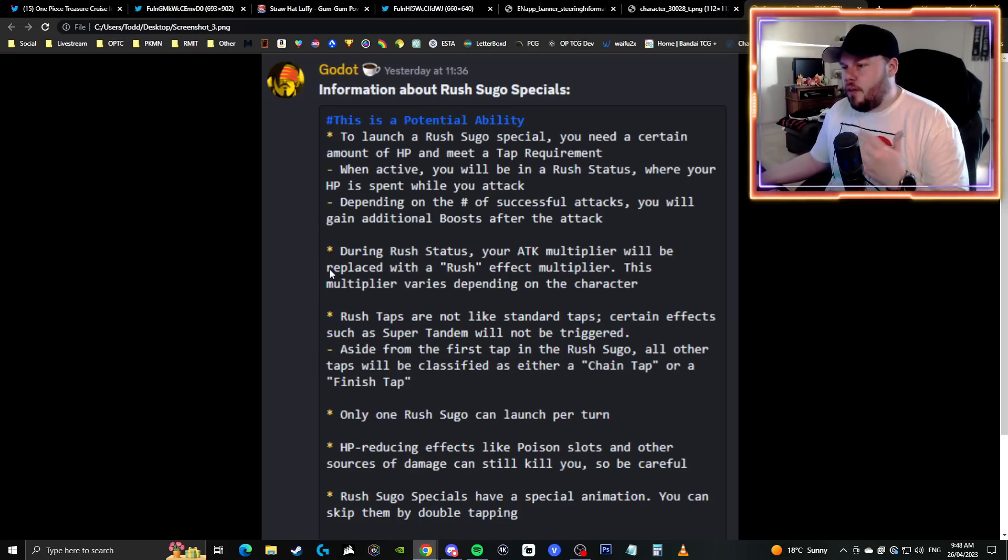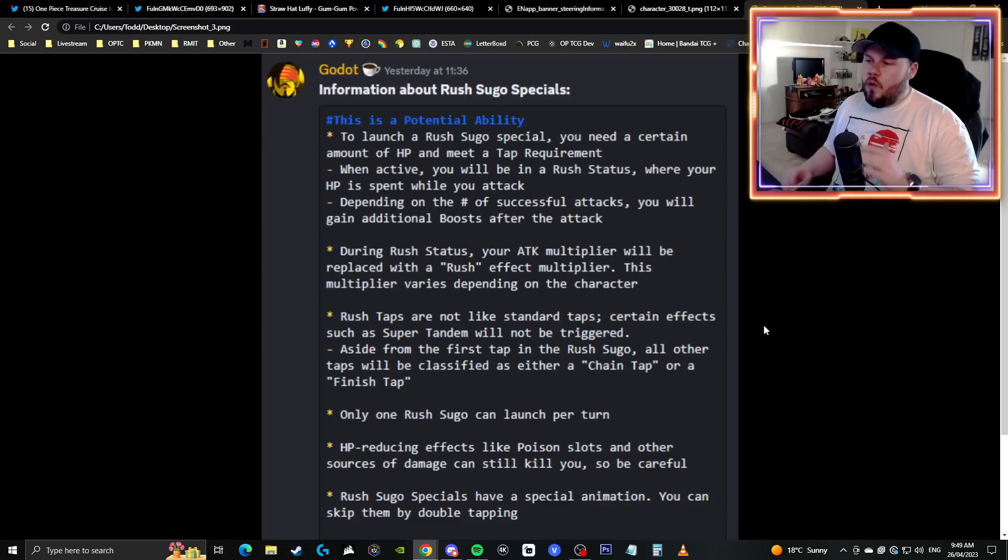We don't have much information to go off of yet. Rush taps are not like standard taps — certain effects such as super tandem will not be triggered. Aside from the first tap in the rush sugo, all other taps will be classified as either a chain tap or a finish tap. It means you have to activate super tandem prior to activating your rush tap. If you try to launch both a super tandem and a rush sugo at the same time, the rush sugo special will take priority and super tandem will not trigger. Right now, super tandem does still seem superior, but we'll have to wait and see.